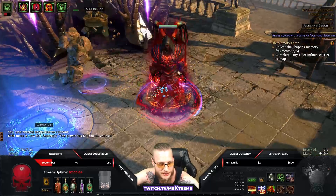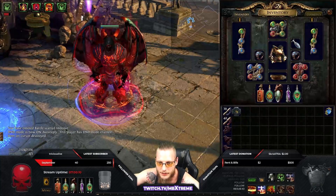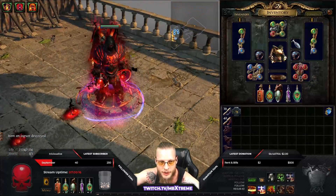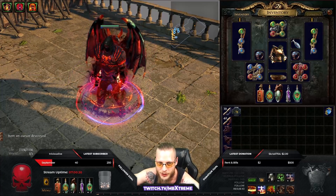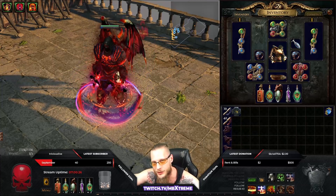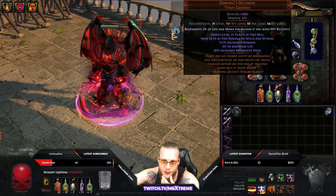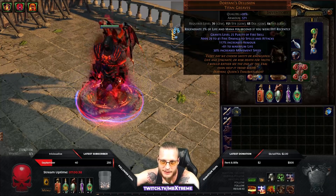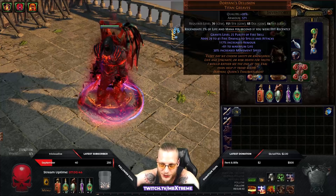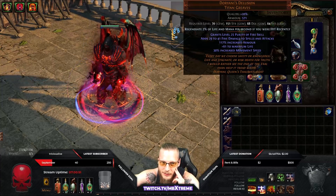If you enjoyed the build and you're still here, welcome to the build equipment section. First we're gonna talk about how the build actually works and what my decision was. I wasn't too sure whether to go Volatile Dead Juggernaut as I'm playing now, or Righteous Fire — those are the two specs I enjoyed most last season. Until I saw these boots: they grant Purity of Fire, have fire damage to spells and attacks, life, and movement speed. They just have everything I want, and because of those boots I got the idea of combining both to get a super cool, fast, tanky boss killer.